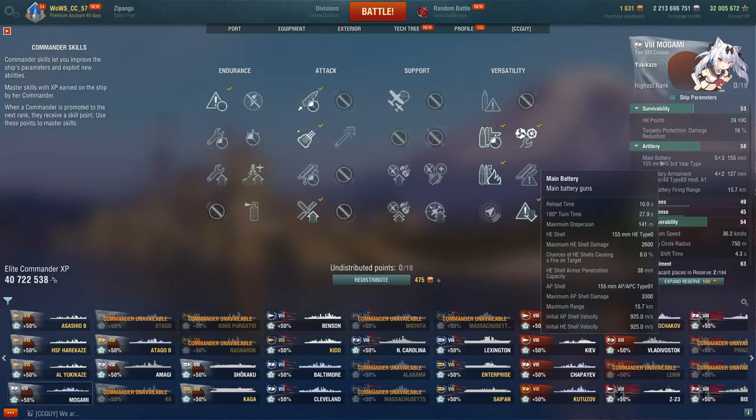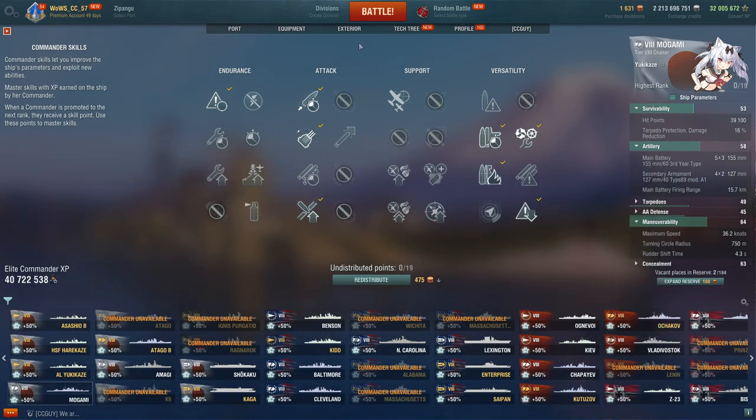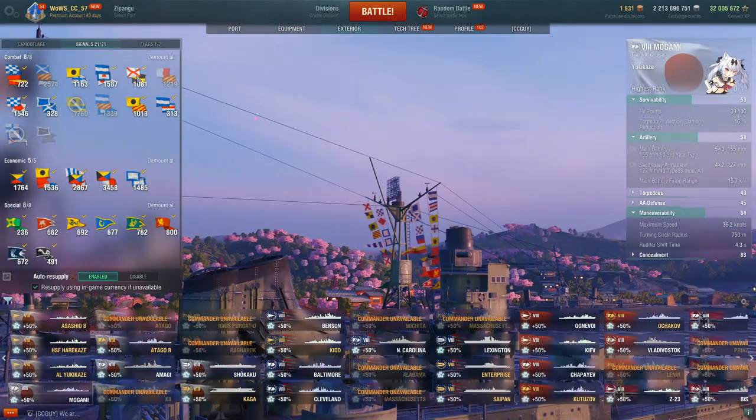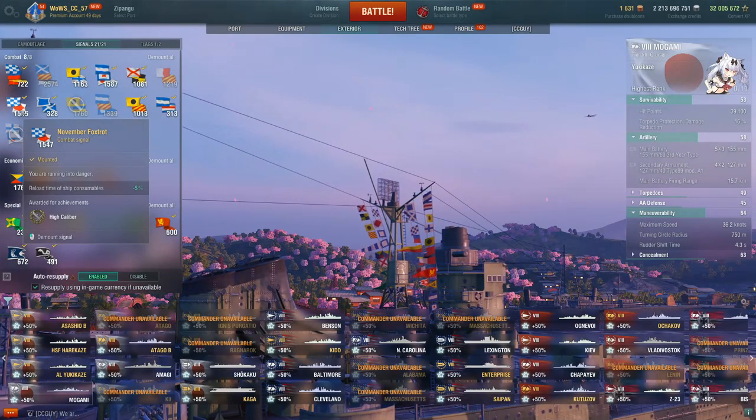You do want to get Adrenaline Rush as soon as possible, and Expert Marksman because of that poor turret traverse. Expert Loader is nice for those situations where ships give you a lot of broadside at close range — battleships can be farmed quite well by AP, and if cruisers give you too much broadside, no reason not to AP them. Don't get too stuck on the HE, even if the last game was a lot of farming bow-on ships. Flag-wise: fire chance, pretty straightforward; fire and flood chance; improve your speed.